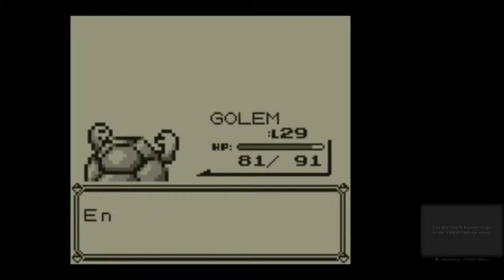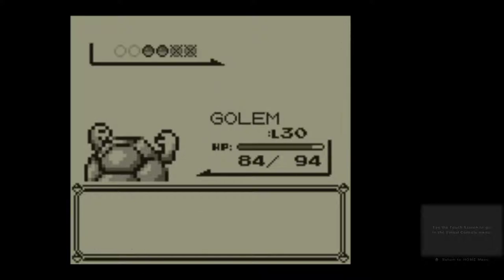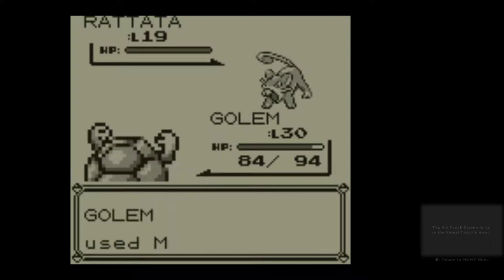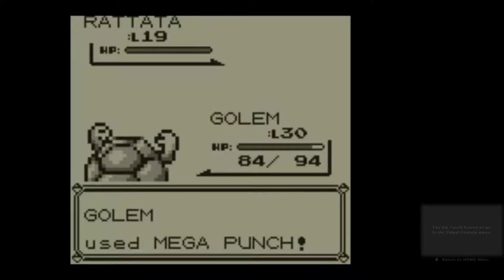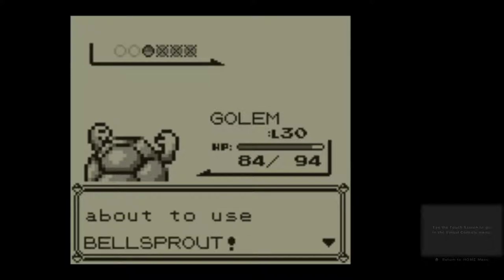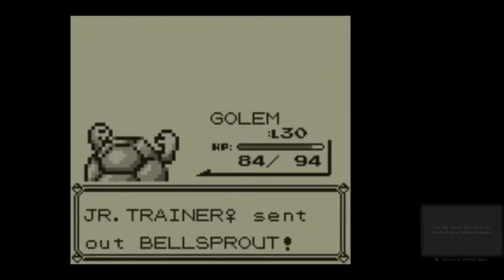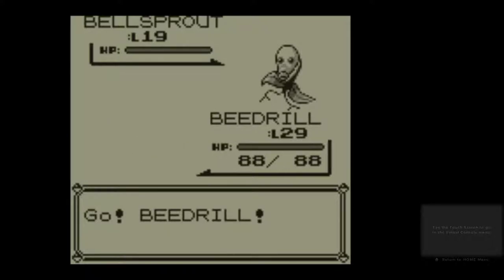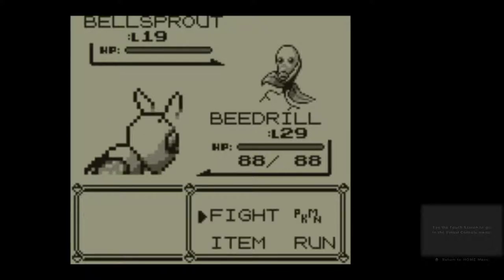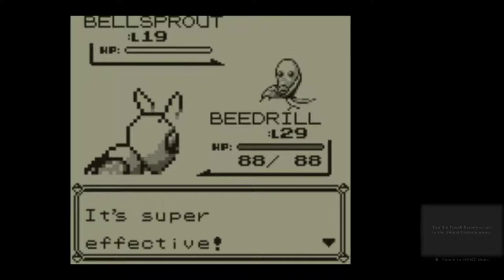There we are — one-hit knockout. Level 30. Nice. Use Rattata — same deal. One-hit knockout, well, a crit, so fair enough. I'll choose Bellsprout — Grass/Poison type. Best move here is probably Twin Needle, if it doesn't wrap me immediately and keep wrapping me. I need to be able to get the move in. Twin Needle — there we are, one-hit knockout.